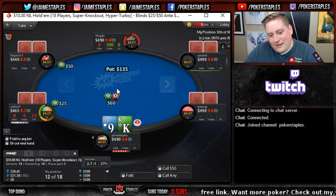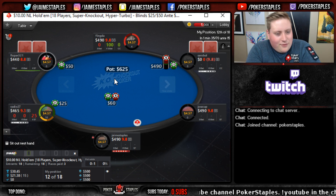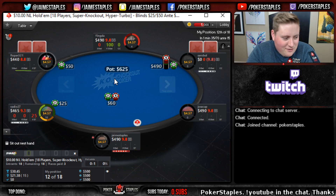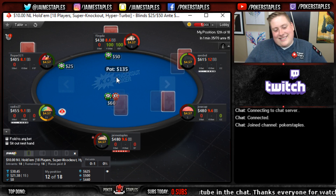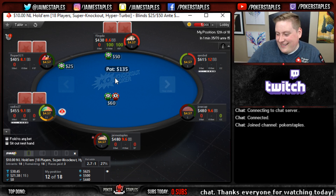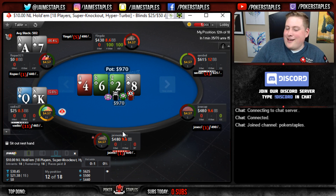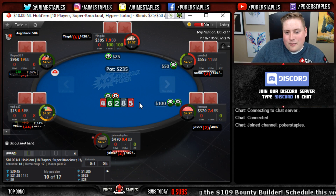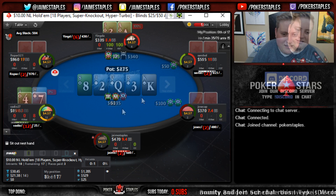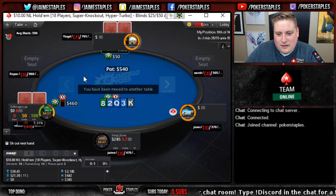Let's do it again, one more time - back-to-back wins for the YouTube. A shove for 4.90, we fold. Can I do one of those things where if you think I'm gonna win subscribe, if you think I'm gonna lose... does that work? Jack four we're gonna fold. Ace seven against king queen - pretty standard spot. The ace seven makes a straight so we have a knockout on the line next hand.